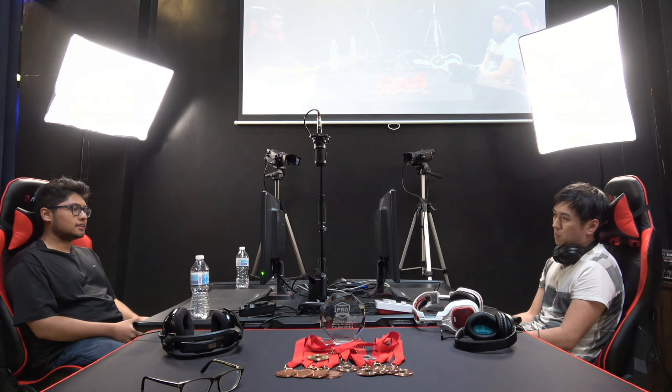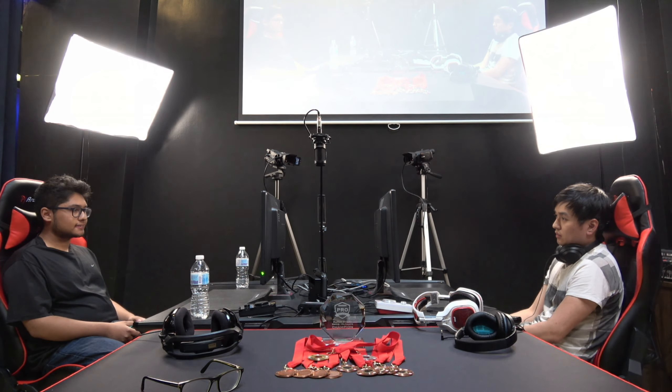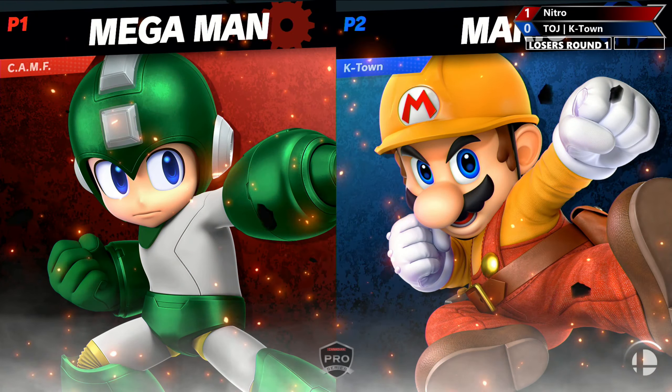Inkling can just get around Mega Man's wall so much better, and Ness has the stubbiness — his hitboxes aren't quite as good for dealing with what Mega Man wants. So Mega Man takes Game 1 very commandingly. K-Town does have other characters though, and he's gonna try Mario. Mario is probably better equipped to deal with this matchup — better hitboxes to deal with the long-lasting stuff. Mario combos Mega Man to hell and back.